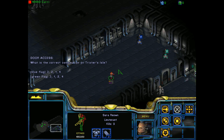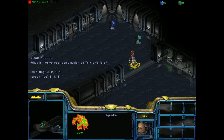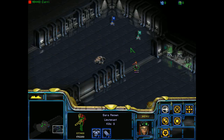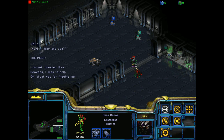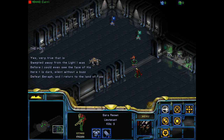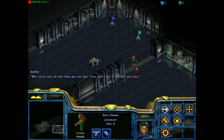One more hallway — maybe not, we're good. What is the correct combination on Trickster's Isle? It was 3124, so the green flag. Access granted. There's a rhinodon in here. Are you kidding me? Hold it — who are you? I do not threaten thee — heavens, I wish to help. Oh, thank you for freeing me. The poet! Okay, so Seraph trapped you down here? Swept away from the light I was, before I could even see the face of his. Defeat Seraph and I return to the land of fuzz. We could use all the help we can get. You won't be a liability, will you? I work with ease — expend with me as you please. Does that mean if he dies, it doesn't matter?